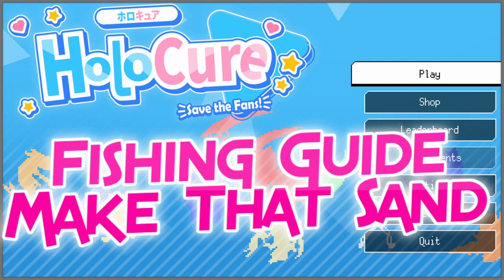Hey guys, this guide is going to show you how to start raking in tons of currency from the moment you install the game. As long as you are at least decent at the fishing minigame, you should be able to unlock all the poles and at least all the base characters within the first couple hours. I'm not going to tell you to do it all in one sitting, but some people like to fish so who am I to judge?